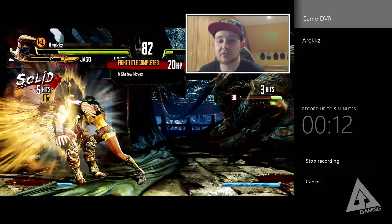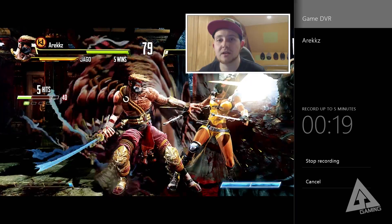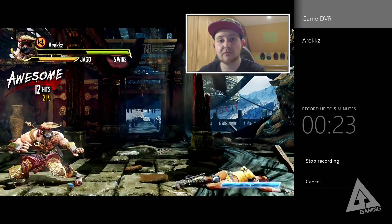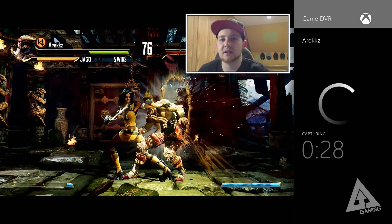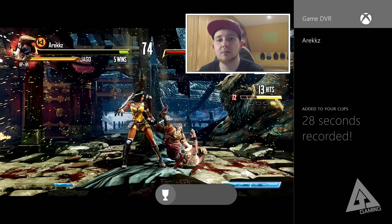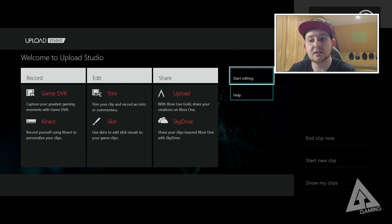Alternatively, if you did something really cool and wanted to grab more, you can go to 'End clip now.' You'll see options to grab the last 30 seconds, 45 seconds, one minute, three minutes, or five minutes — up to five minutes total. So if you want more than 30 seconds leading up to a cool moment, you can do that. Once you've grabbed the clip you want, it's saved to your clip library, and from there you can jump into the studio to edit.